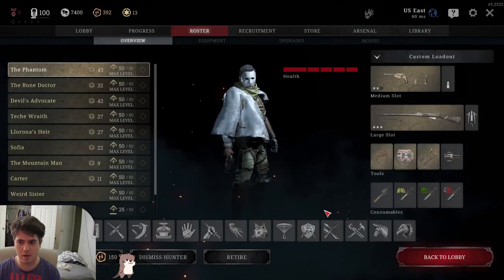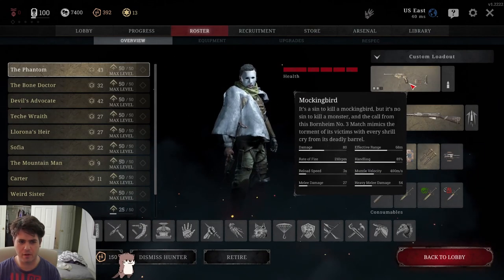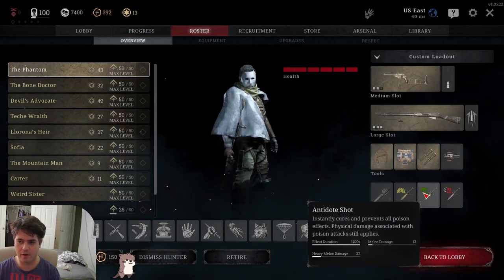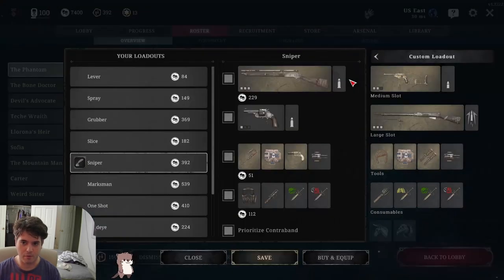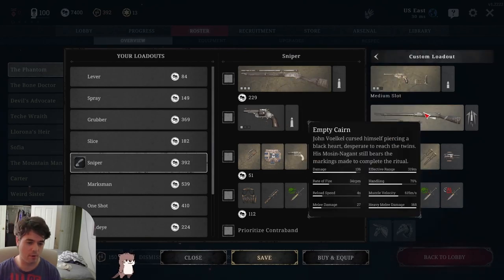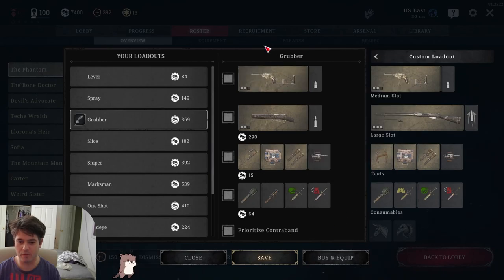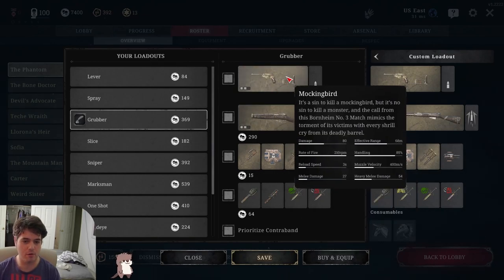This is the finished product for a Bullet Grubber build. You could swap out Mockingbird for Dolches if you want — I chose not to because I felt it's better to get something stronger at close range and then have your riposte or your bayonet as a backup close range option. And of course you've got the Maus and Nagant for long range. This build is based on starting with Bullet Grubber.